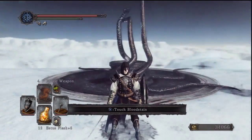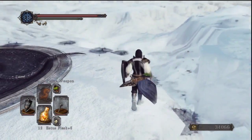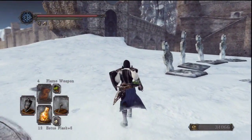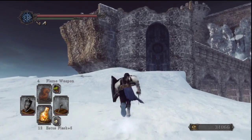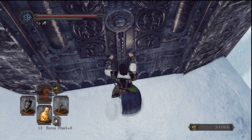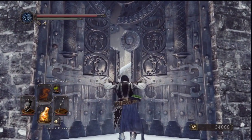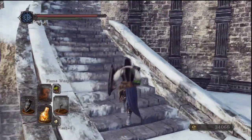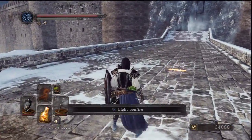We seem to be in a wintry landscape. I quite like the look of this area and the entire DLC. Visually, this is probably my favorite, mostly because we haven't really seen a snowy landscape yet in Dark Souls. Well, in Dark Souls 1 we did, kind of, but it was a very small self-contained area. This is a very big, also self-contained area. And there's our first bonfire already.